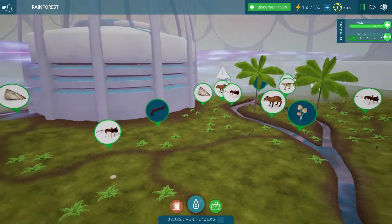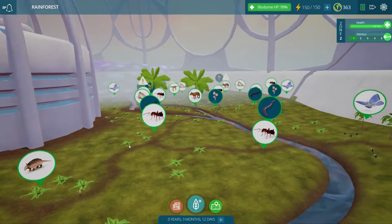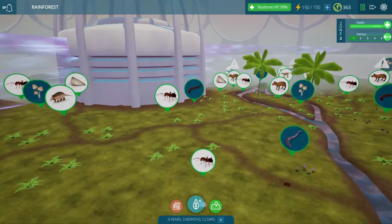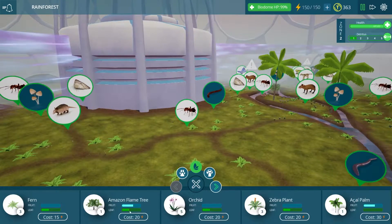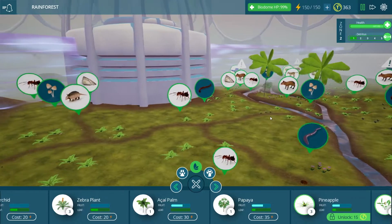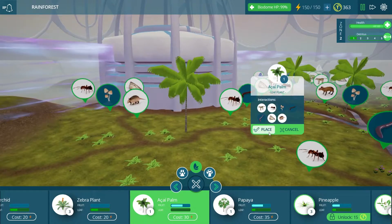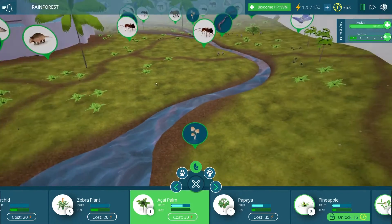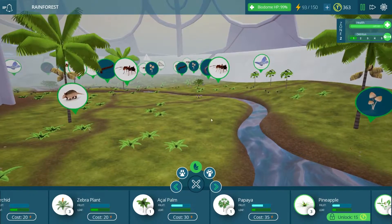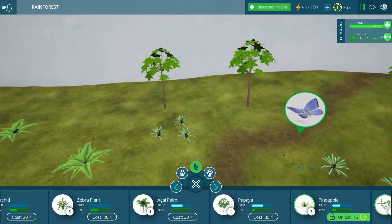I think what we should probably do is think about unlocking zone 3 next because it would be a good idea to give this area a little more space. Though looking at zone 2, it looks a little bit sparse — there's not many trees, so maybe we should find one of those big trees to place in here. We have palm trees which we placed on Ocelot Island, so we'll place some over here too because it'll spruce the place up.